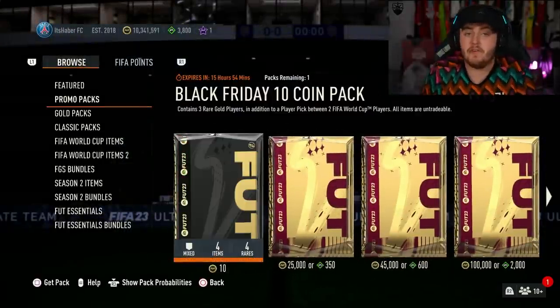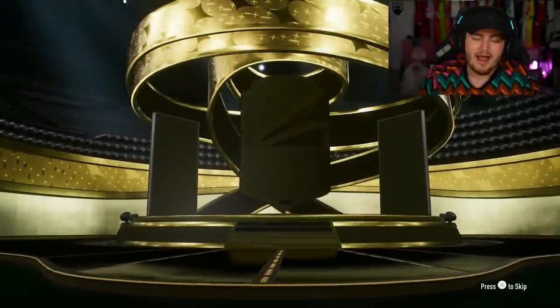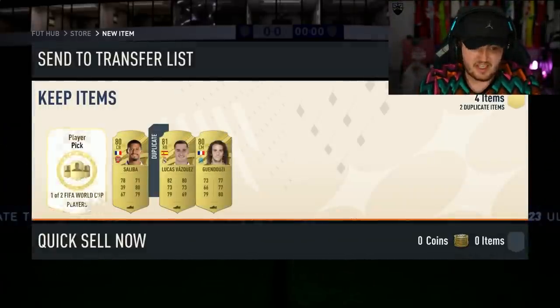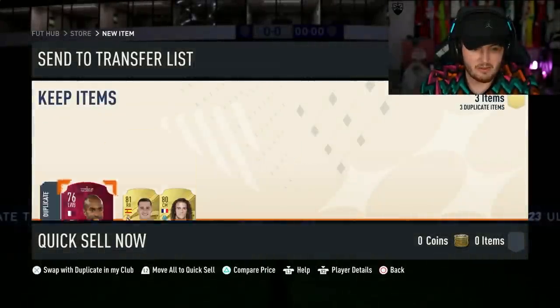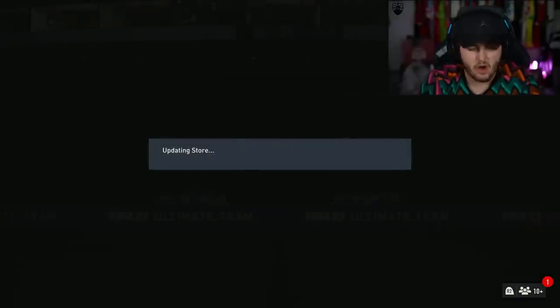Let's do my 10 coin pack first and then we'll open up my 100 player pack on this account, and we'll do it on my other account as well to see what we get. This didn't look good. The 10 coin pack is only a 10 coin pack, so I guess we'll take the free Saliba and discard the rest. It's only 10 coins, it's not breaking the bank.